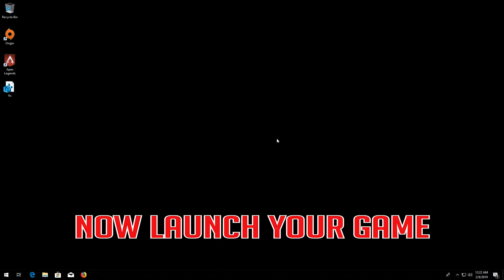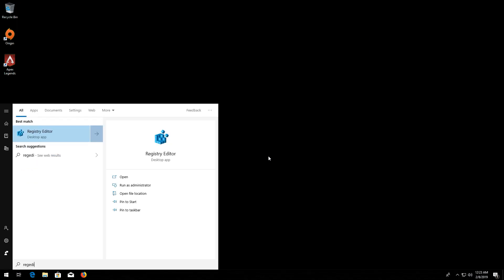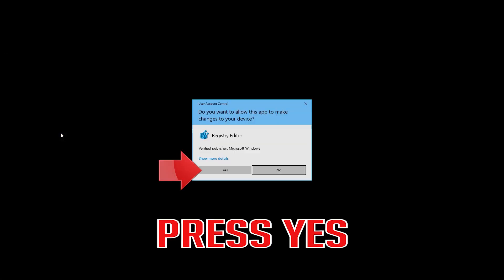Now launch your game. If you want to undo the changes, first open Start and type Reg Edit. Open Reg Edit. Press Yes.